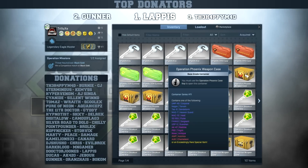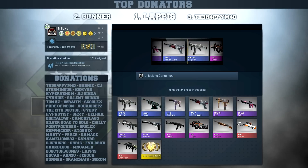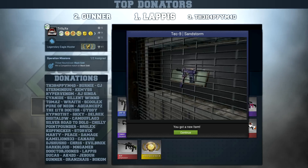First case of the day will be the Phoenix case, let's see if I can get lucky. Already missing the good skins - P90 Dragon flies by - and it will be the Tec-9 Heatstroke for the first skin of the day.